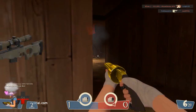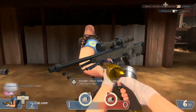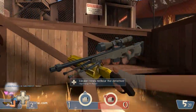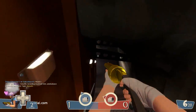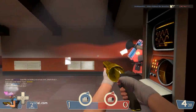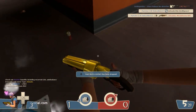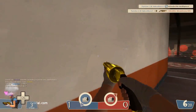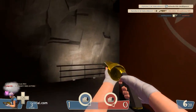Coming in at the number 5 spot, we have the AWPA hand for the Sniper. The AWPA hand is a direct re-skin of the default sniper rifle, modelled after the AWP in Counter-Strike: Global Offensive. I personally really like the way it looks — it's a really cool looking gun and I do use it. It even has the same gun sound as the AWP from Counter-Strike, so it's a really nice addition to the game and definitely deserves its spot on this list.